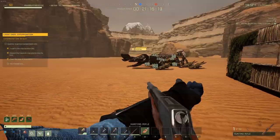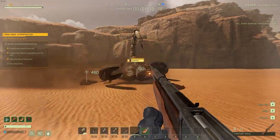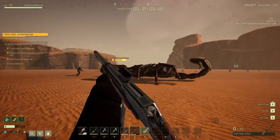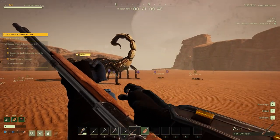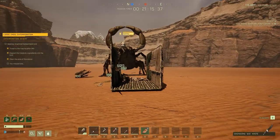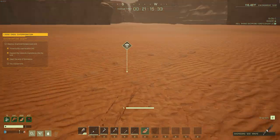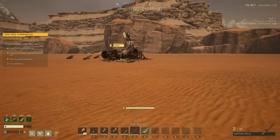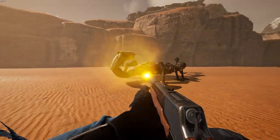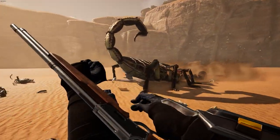Now let's cover some of his moves so that you know exactly what to expect here. He has a few very important ones that you need to be aware of. The first is his smash. You will see the boss kind of lift up his claws in the front of his body and then slam down and do extremely high damage on anything he hits. This can one-shot structures, this can one-shot you. If this hits you, you are dead. Simple as that.